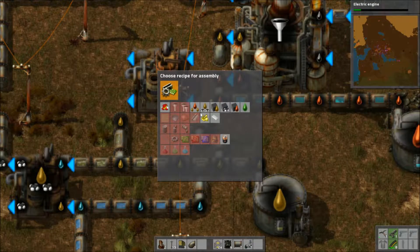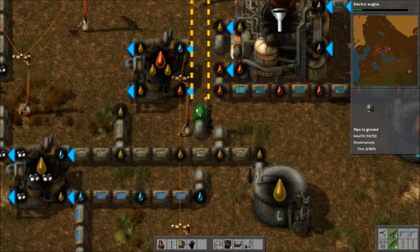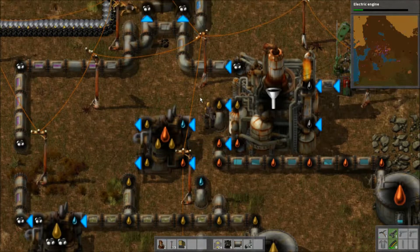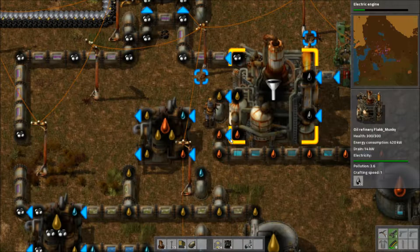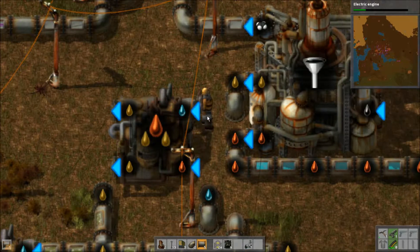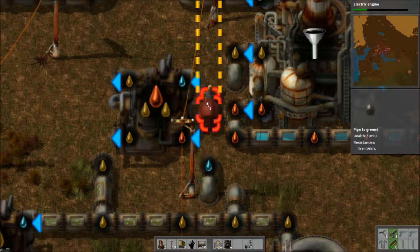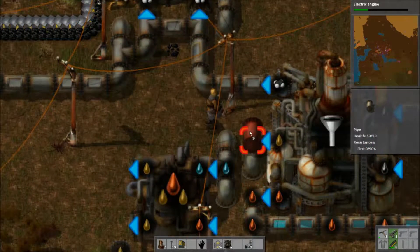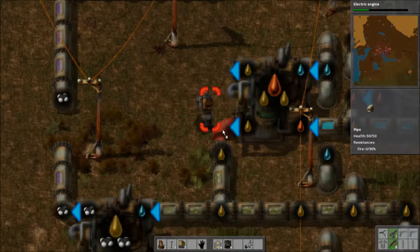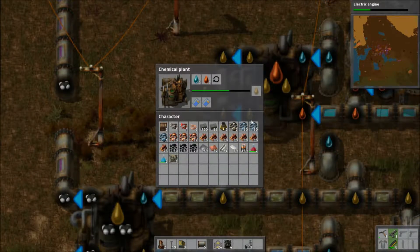I think we're just going to move this whole thing over a little bit. It might be easier right there. We're going to want to split this so the water needs to come in there. We'll need another underground right there. We want to bring the water up like that but also back down like that, and then we're going to want the heavy oil to come in. All right, this is working now — good.